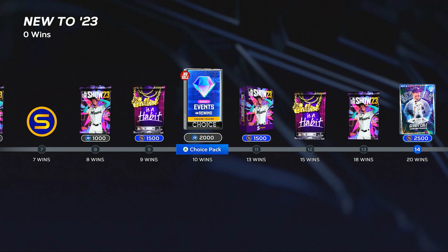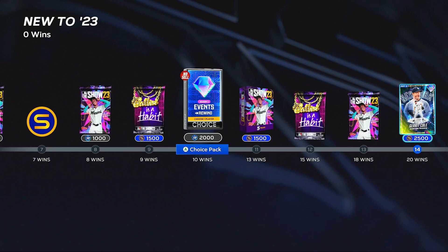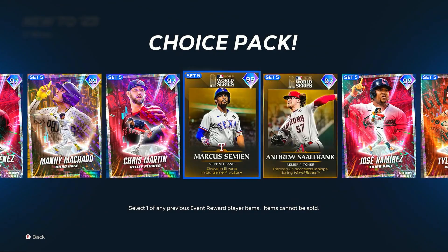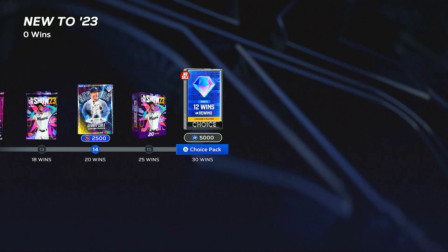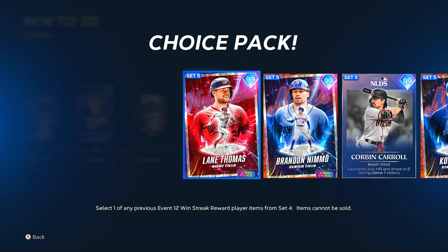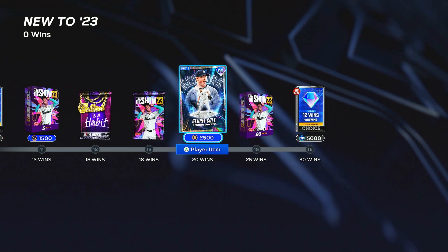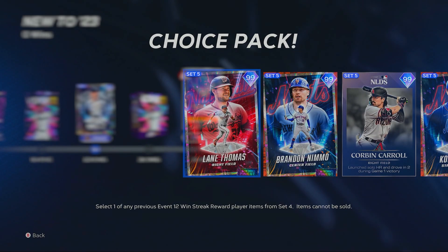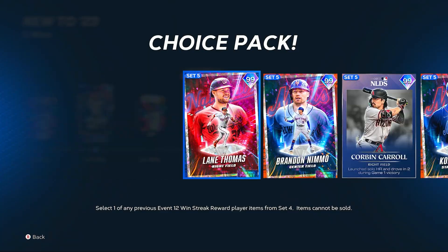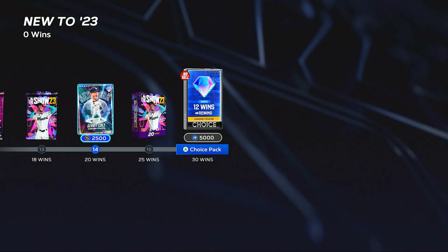At 10 wins, you get one of these event rewind packs. I'm curious if in Season 6 these are going to start having two players instead of one, or maybe for the 12-win rewind packs they'll start having two choices. I'm interested to see how they do that to maybe start bringing the prices of some of these cards down. Some of these guys can be really pretty expensive — millions of stubs — with some of them only being able to sell the card, like Kodai Senga where there's no buy now option.